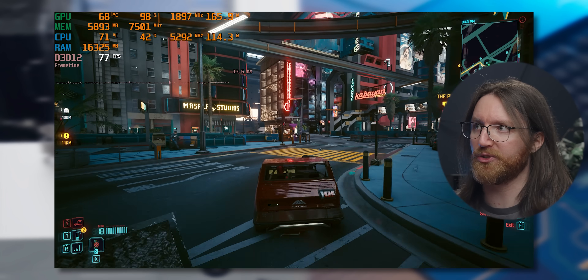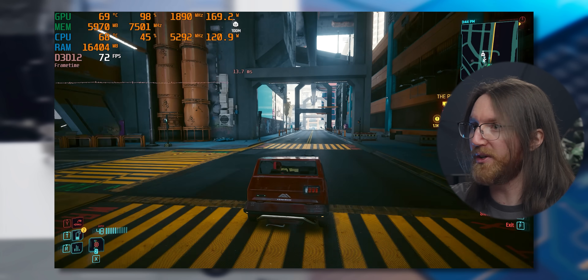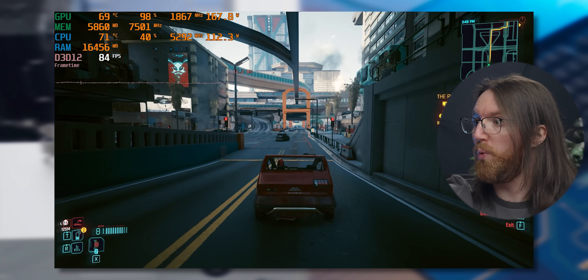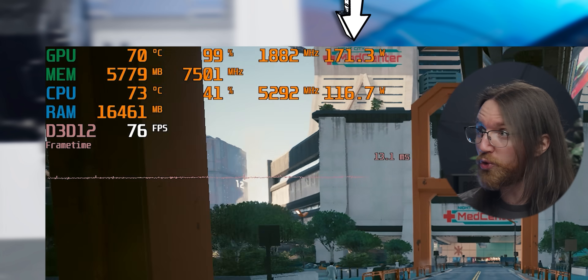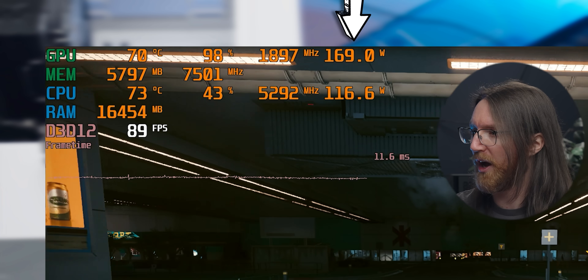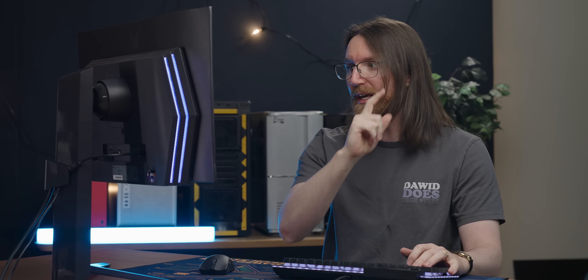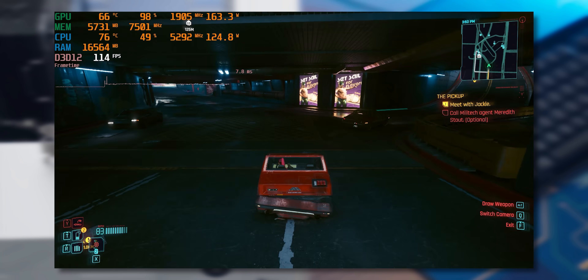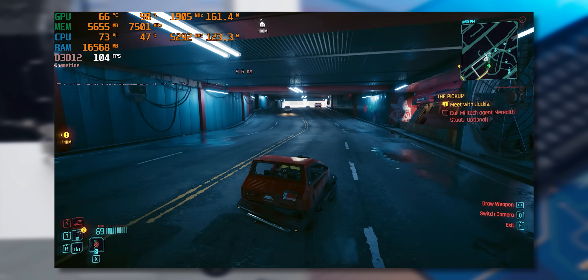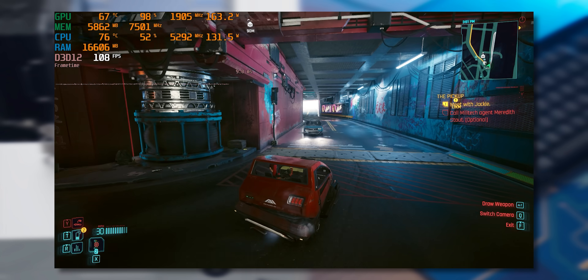Moving over to Cyberpunk at 1080p high settings, I am impressed — we're getting into the 80s. You can play this game at high settings and have it feel good at 1080p. With our 3060 running at 100% utilization, it's drawing about 170 watts of power, which is quite a lot for a 60-series card. There was a decent amount of efficiency gain going to the 4060, which is relevant for today's video. When I use benchmarks, the frame rate will be more in line with what you're seeing now.